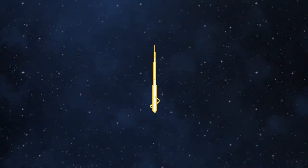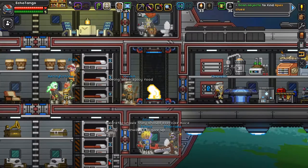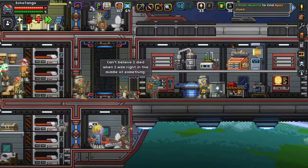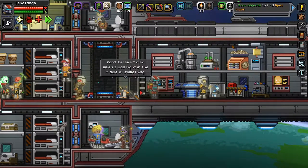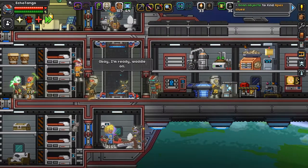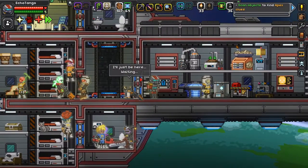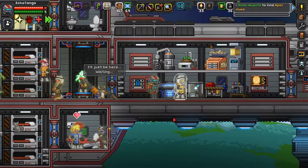Let's go back to the ship. Look at it — we got ourselves a merc! We got ourselves another crew member. So that's pretty good.